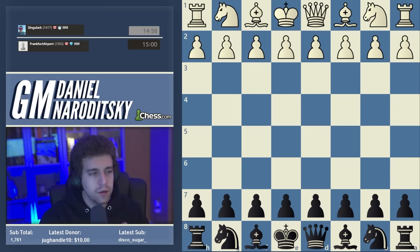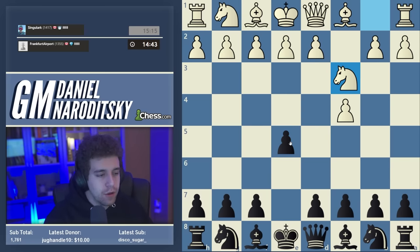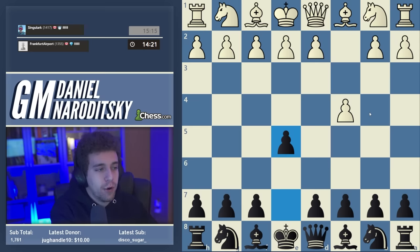We're facing the English c4 now. My recommendation against 1.d4 - I'm leaning toward recommending the Grunfeld as my official recommendation against 1.d4 openings. Against c4, if you want to be a principled player you have to learn e5. The way I'm building this opening repertoire in the speedrun, I'm trying to teach you the most principled lines - the lines that are going to annoy your opponent the most. Even if your rating is on the lower side, you want to avoid taking opening shortcuts.